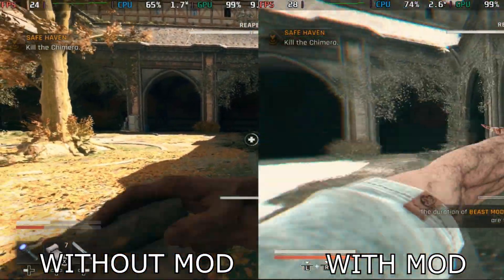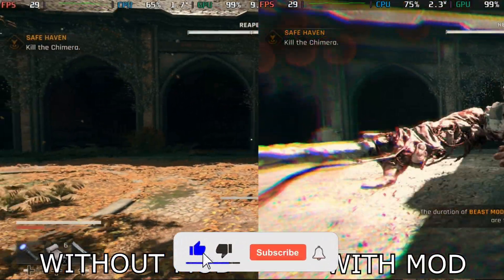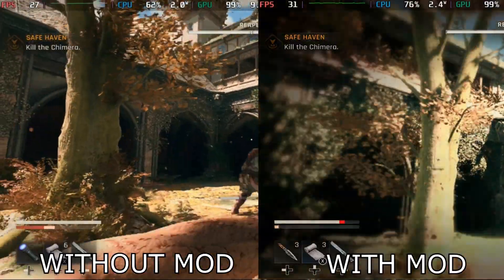In terms of FPS difference, this one isn't as dramatic as Metal Gear Solid Delta. Sometimes, like what you're seeing right now, you only gain 1 or 2 FPS difference, sometimes up to 7 or 8. It really depends on what's happening on the screen.